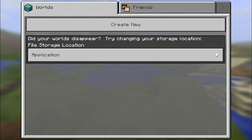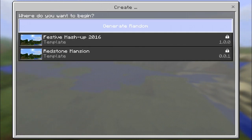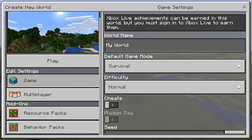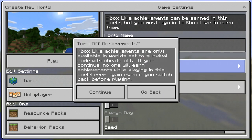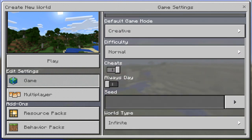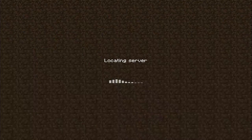Let's go ahead and create a brand new world. Everything in the menus looks pretty much the same. We're going to switch over to creative mode, turn cheats on. Wouldn't it be crazy if we spawned right next to a woodland mansion? But I don't think we're going to have that kind of luck today.